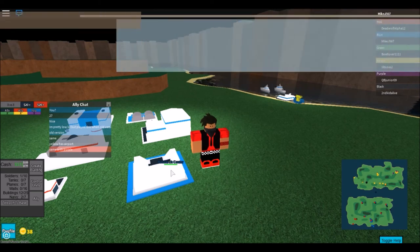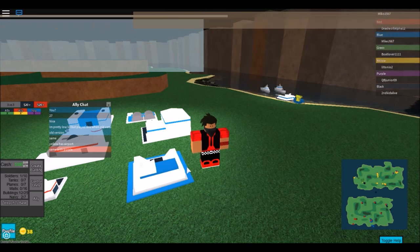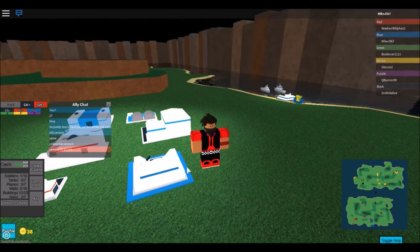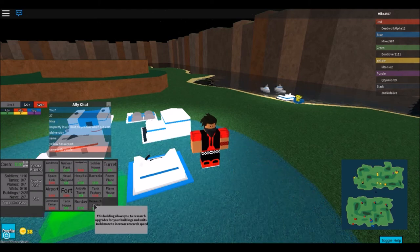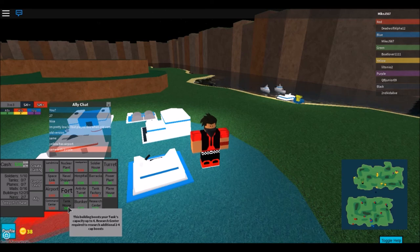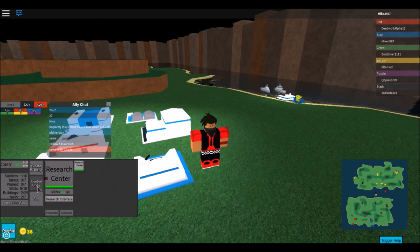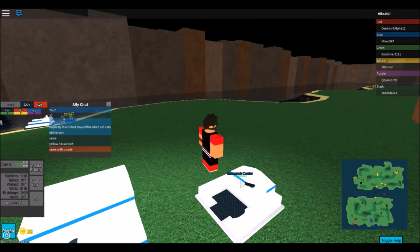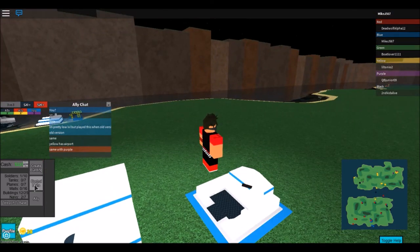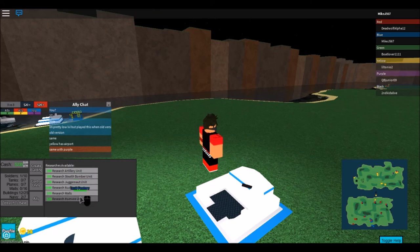I'm building the research center. What it does is allow you to research units like the artillery, stealth bomber, walls, and juggernaut. It also gives you more housing space if you build a plane house, soldier house, or tank house - giving you more cap space for the type of troop you're making. Once the research center is done building, go to 'control unit' and click 'research interface' to see what you can research.